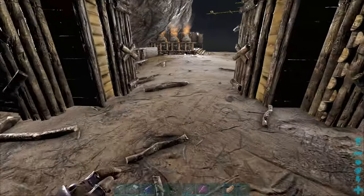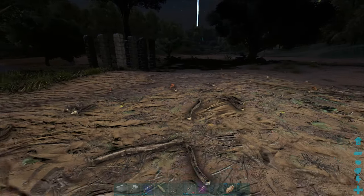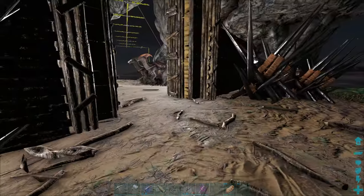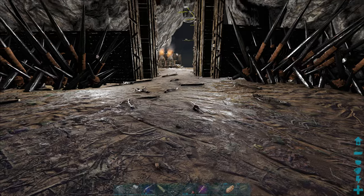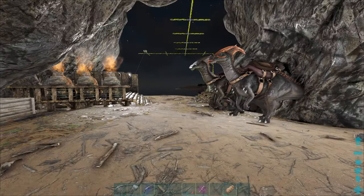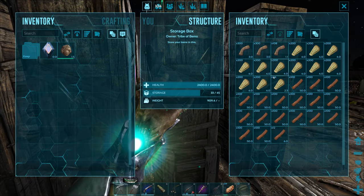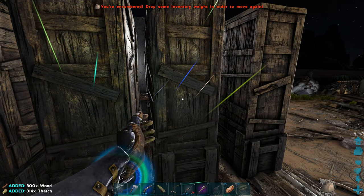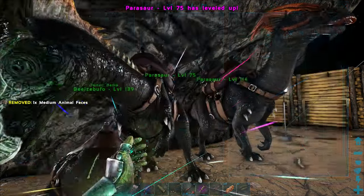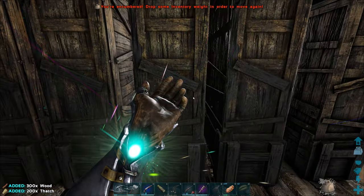I'm thinking about doing maybe like one foundation here and then spreading it out to three wide. We're using the medium crop plots and I want to do enough to where we have two of each flavor. You could do it four wide but that'll be an odd number for our door and stuff. First things first, let's make some foundations. It is the middle of the night — it's kind of nice being able to build whenever I want with the new lights. We got some dino treats we need to get rid of, let's put it into the parasaur for now. Let's grab stuff and make a couple foundations and see where we're at.